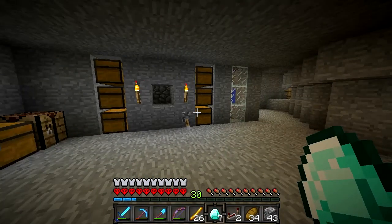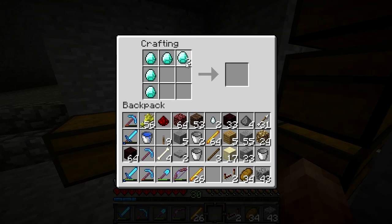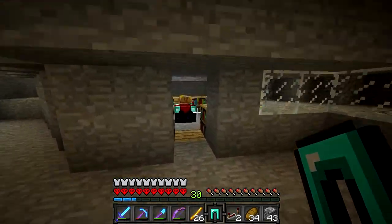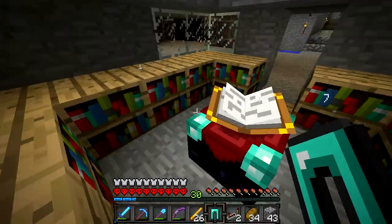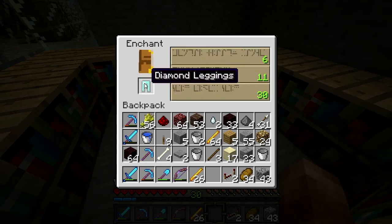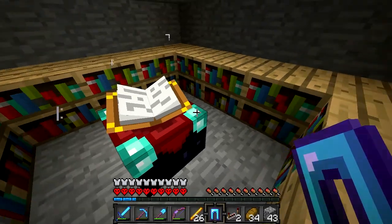I'm back and I thought I would end the episode on an enchantment. I got level 30 just from killing those blazes, and I only needed diamond legs to finish my second set of diamond armor. So we will go and quickly enchant these. Let's see what we can get. Protection 4 — yeah, that's pretty good.